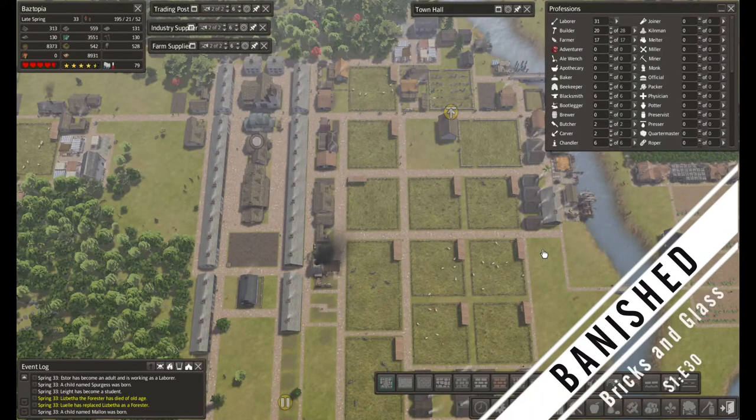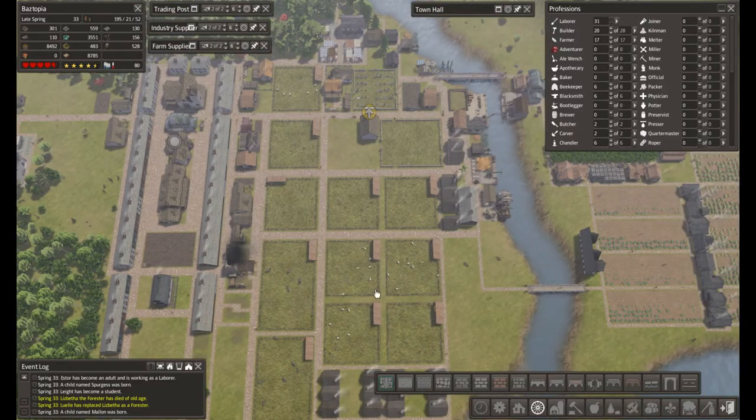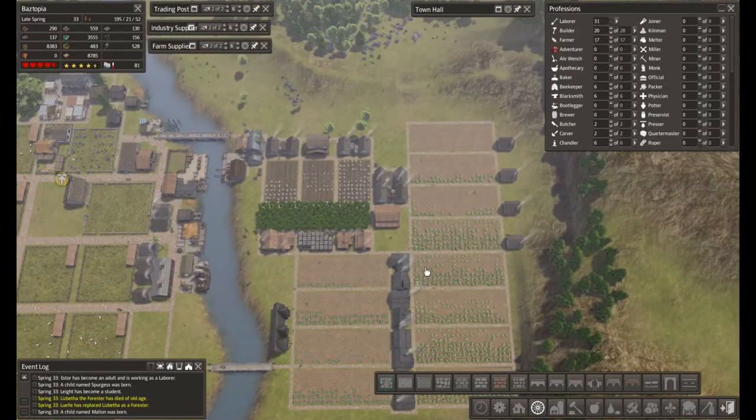Hello everybody, this is Basker back again with another episode of Banished. We're here in Baztopia, and in the last episode we got some fields. There was a possible bug I was informed of in the game, so I wanted to get rid of these extra roads so that they actually have a place to take meat to an empty spot. In my testing I did see where that might be an issue, so we're going to do that just to be safe.